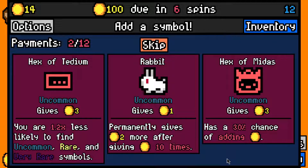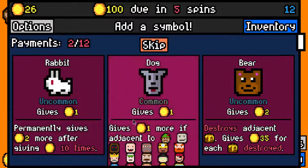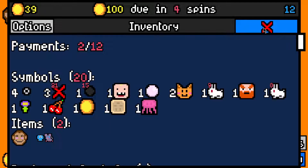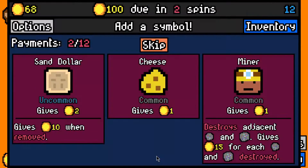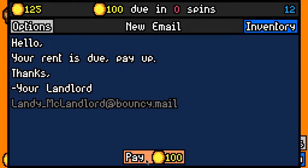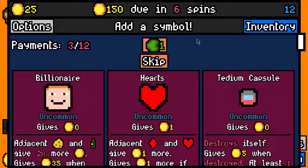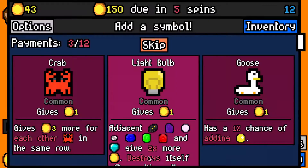We made the 50 rent payment with 14 left over. Let's take a Rabbit and let's take Ninja Mouse. I'll take a second Rabbit - they both work for three eventually, which isn't too bad. Four spins to get 60, need about 15 per spin, shouldn't be a problem. I'll take a Goldfish. There's a Mouse for the Ninja Mouse, there's a Cheese for the Mouse, and the Wealthy Capsule - so with the Wealthy Capsule we should make the next rent payment. Made the 100 rent payment with 25 left over.